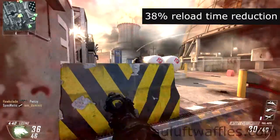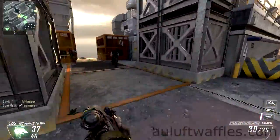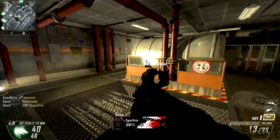Fast Mag reduces the time it takes to reload the MTAR. However, the MTAR has plenty of bullets per magazine so you can choose the right time to reload, and thus you won't need Fast Mag.